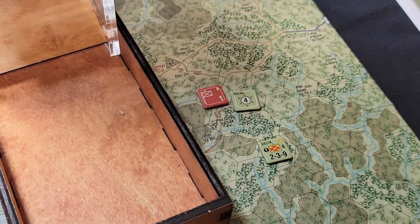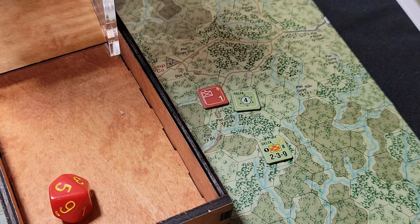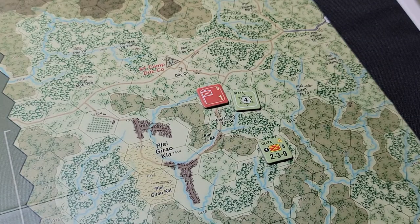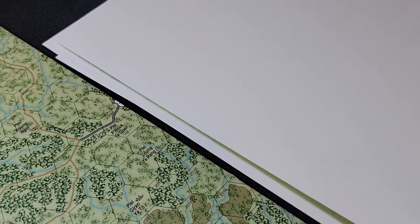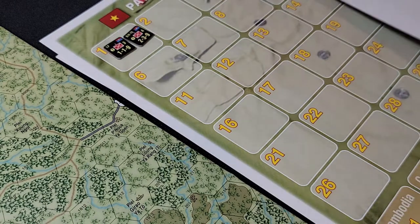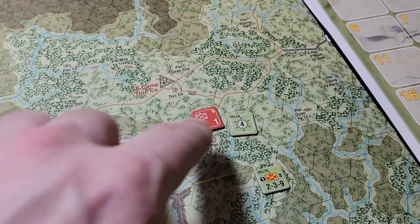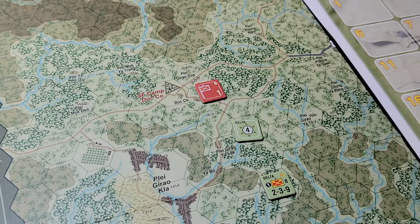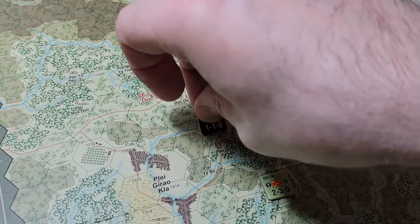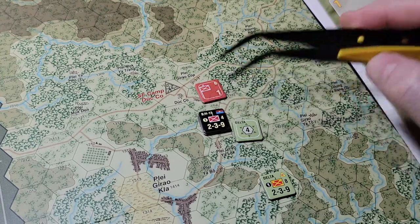5 or less — and there we go. It says if the roll is equal to or less than the number listed for the terrain type, any hidden units are revealed — that's rule 16.2. We've got contact: two VC units right there. We're going to take those, place them out here within legal stacking rules — one, two total — and that's revealed.